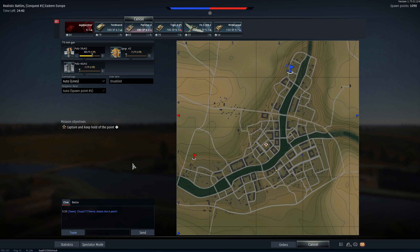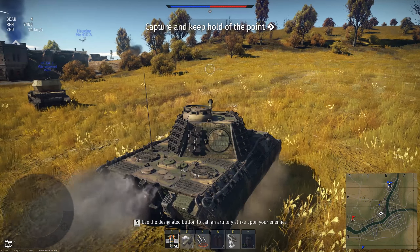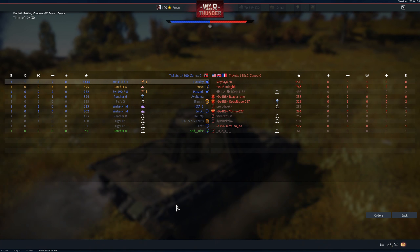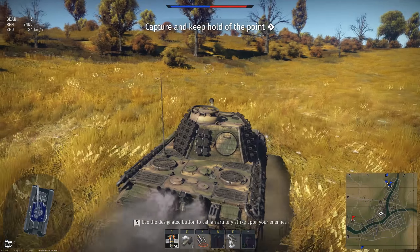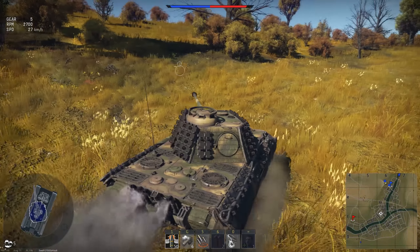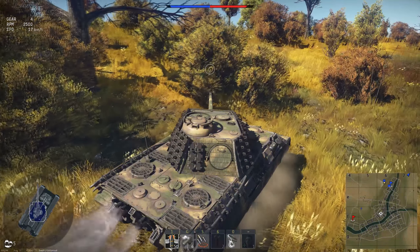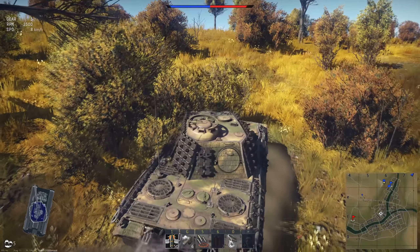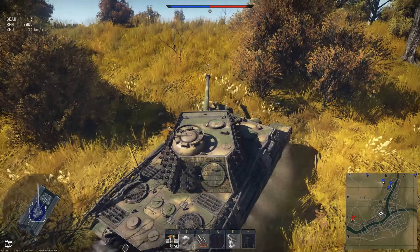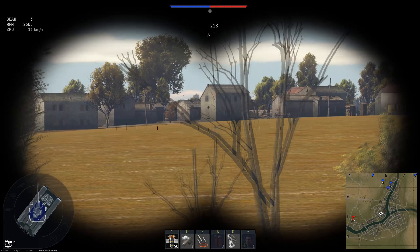We've only got two aircraft and a Wirbelwind alive - not really anything to back me up, but there's a few players potentially able to respawn. I've chosen to go with the Panther. I could have brought the 2P, but I need the speed here. Tickets are still high for both teams, so I'm not in danger of losing by cap anytime soon. But we've got very limited players on the ground, which means the enemy team is likely very dug in - they're going to have good cover over the cap and possibly even over the exits to our spawn. So I've chosen the Panther for its speed and I'm going to head for this town up the hill.